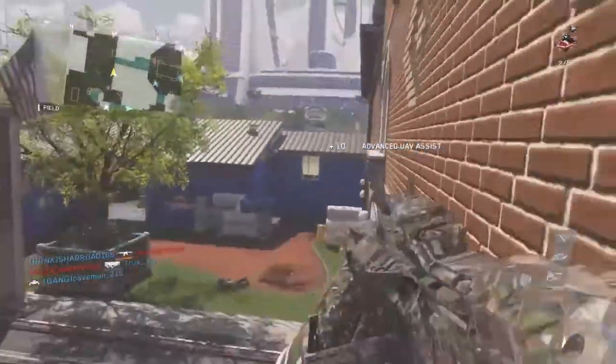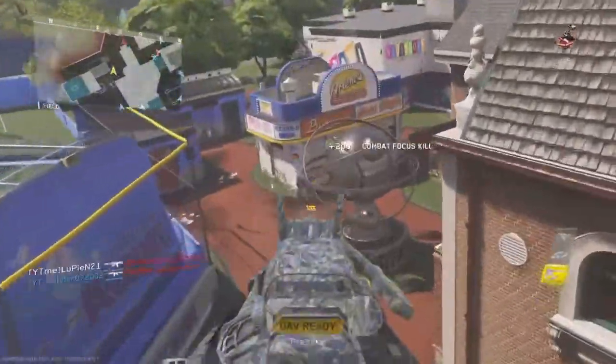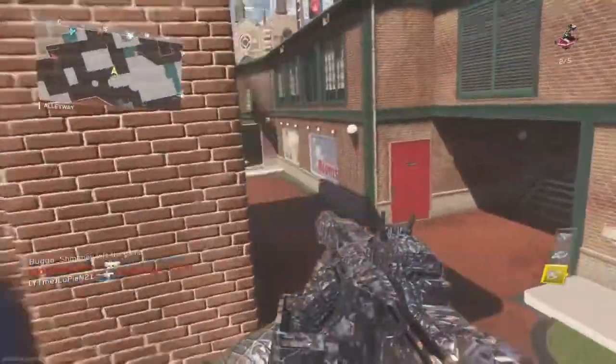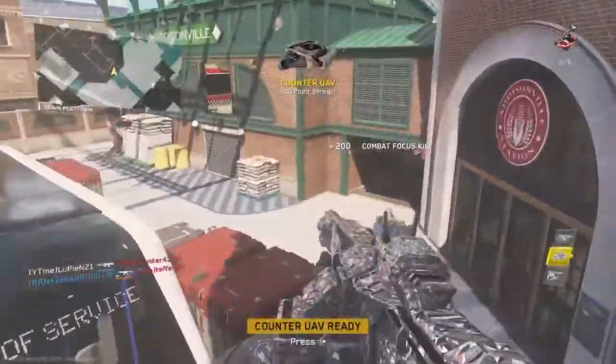Then we got the last map, which is called Archive. I have no idea really what this map looks like because we only see a picture. The only picture that's been leaked is inside a building. It's still futuristic, but we can't really see much more.